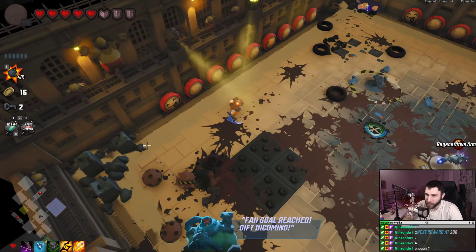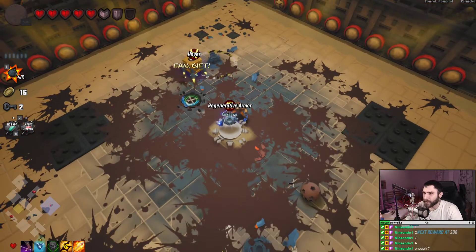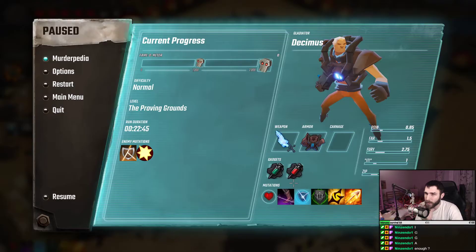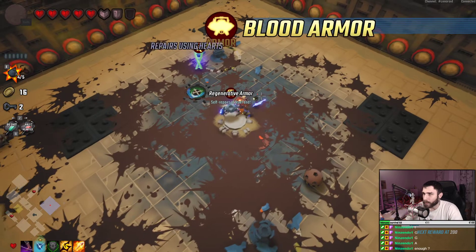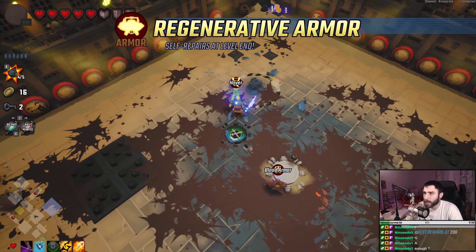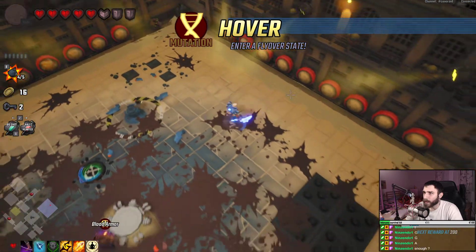That wasn't too bad. We got Regenerative Armor — self repairs at level end. I don't know what's going on with the armors, I'd like to get all of them. And we got Hover — enter a flyover state. Oh, that's pretty cool — that means I can walk over gaps, probably.